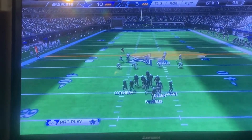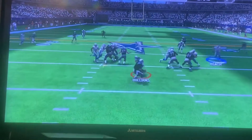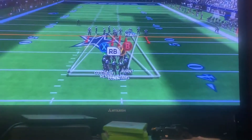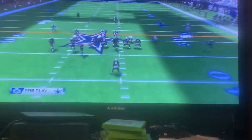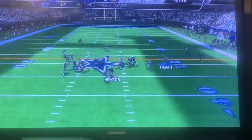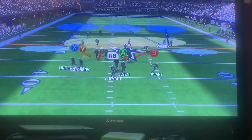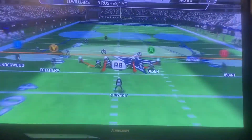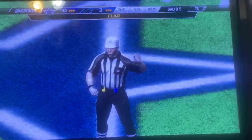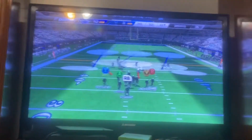They come to the line on first down. Williams is in the backfield. Play fake. He's brought to the ground. Second down coming up. The Panthers line up at the line of scrimmage with their receivers in a bunch formation. Newton hands off to Williams — tackled right at the 48. You've got to be fast to get to the quarterback and strong to stop the run. A lot to overcome here, especially that penalty. And it's third down.